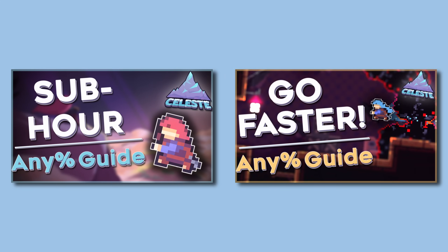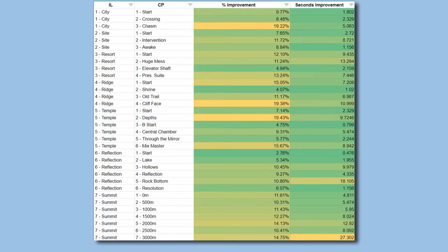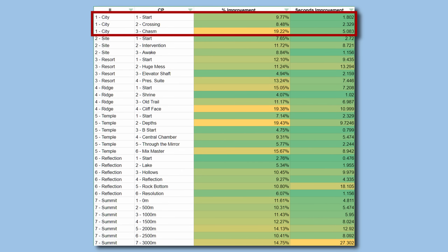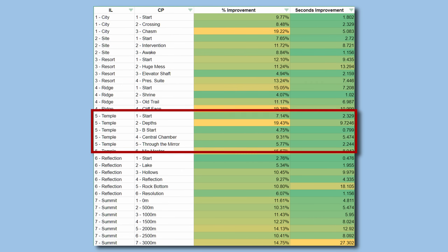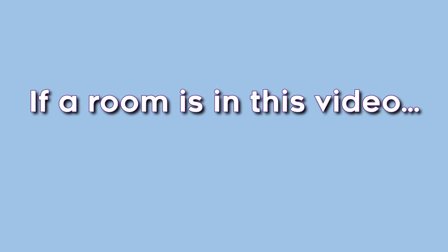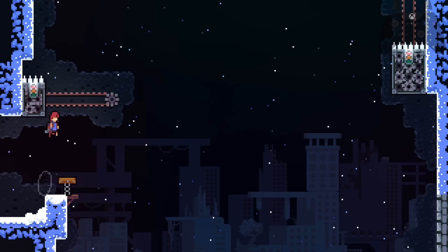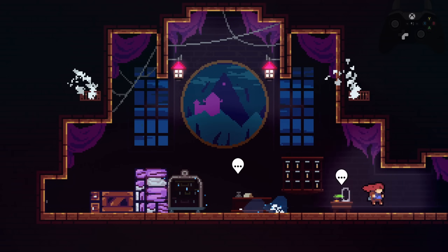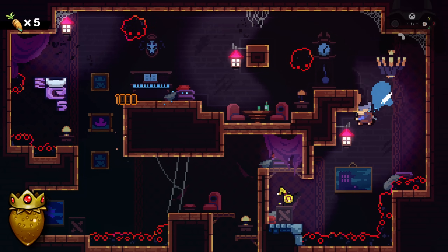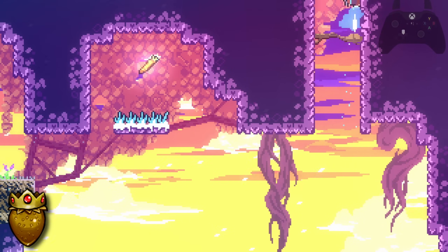We've seen the full run twice through the sub-hour and sub-50 guides, and a lot of movement is starting to get redundant — that's where the table comes in. I'll still be introducing some tech through City since there's a lot to work on there, but being able to see which checkpoints have the most improvement in terms of strat choice helps narrow our focus on critical points in the any-percent speedrun. Before we start: if a room is in this video, it's worth practicing. For rooms that would require more practice than you think, I'll throw a golden berry in the corner. That doesn't mean you should ignore it — that'll come back to hurt you when going for sub-30.